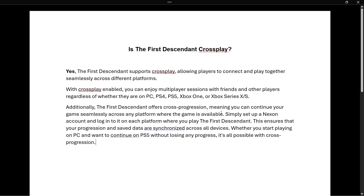Additionally, the First Descendant offers cross-progression, meaning you can continue your game seamlessly across any platform where the game is available. Simply set up a Nexon account and log into it on each platform where you play the First Descendant, and this will ensure that your progression and saved data are synchronized across all devices.